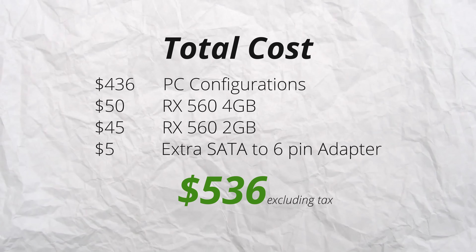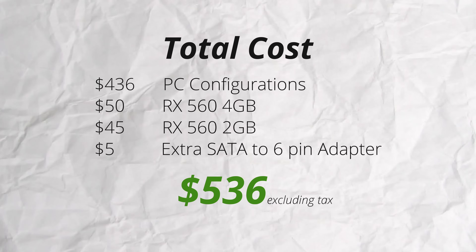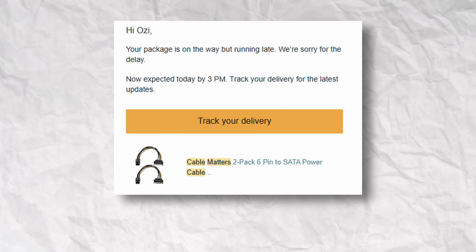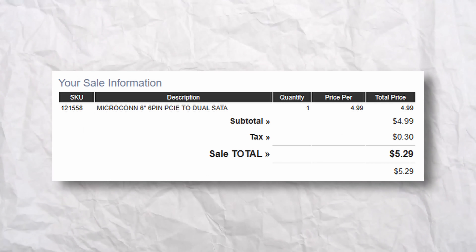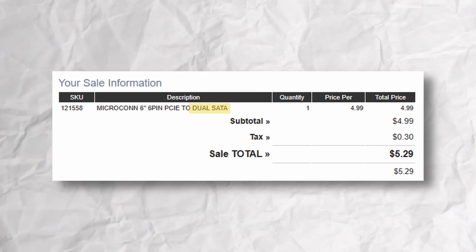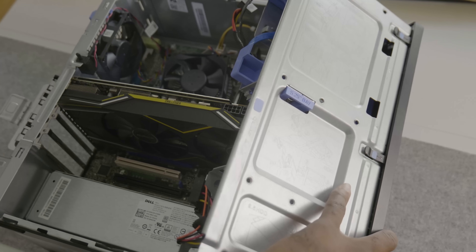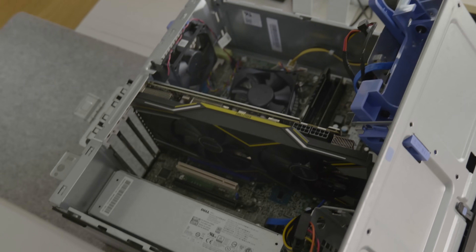At this point I was a few days into this project. I've spent $536 and morale is low. And to add insult to injury, my power adapter for the 1650 was lost in shipping, and I accidentally replaced it with a dual SATA to 6-pin adapter that draws too much power, so the PC refuses to even turn on. And secondly, my RX 5700 literally does not fit in my case, and my power supply only kind of fits. So how was I doing at this point? Phenomenal. Everything was fine.